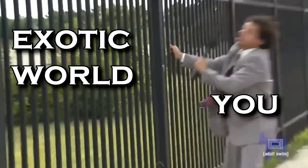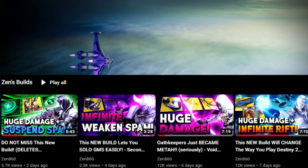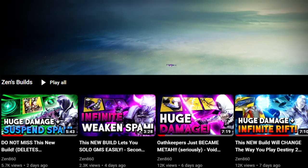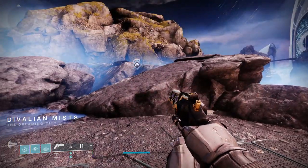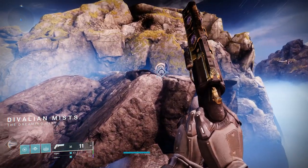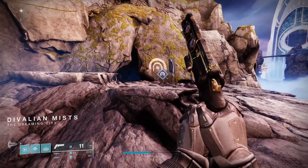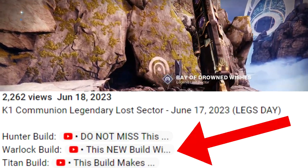So I heard you want to beat the Lost Sector fast. I'll be running this Lost Sector with a very in-depth build that I made a whole video on previously. I'll briefly describe the build after I show you the location of today's Lost Sector. The exotic armor in rotation today is Boots. Today we'll be clearing with just one class, but there are builds for all three classes in the description.